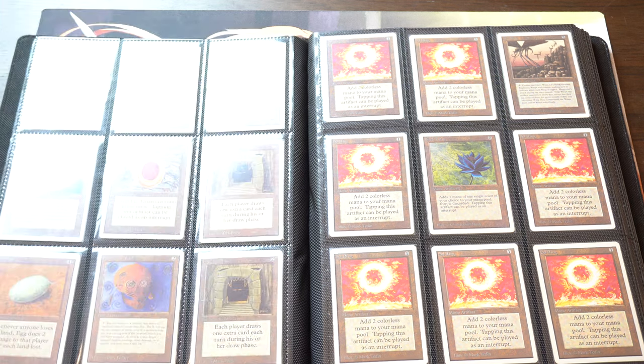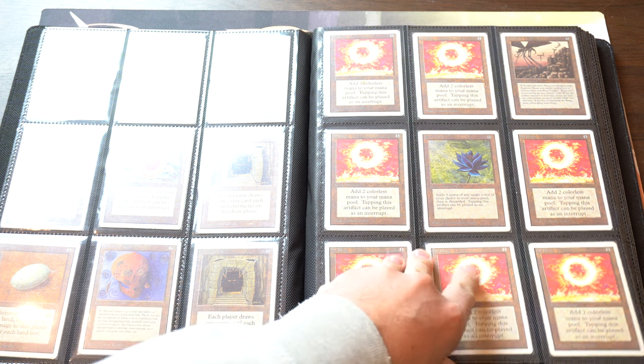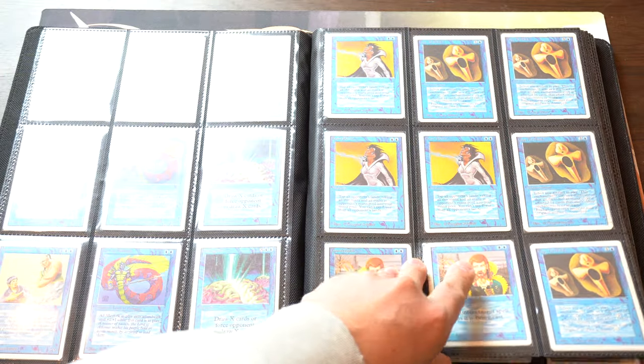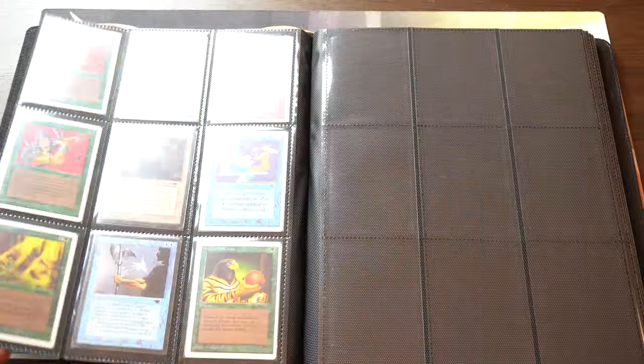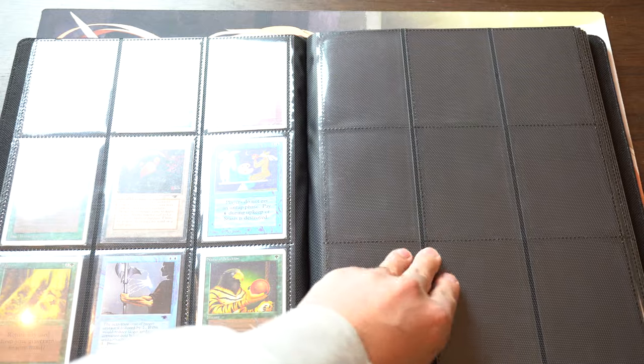I haven't seen this binder in a while — it's been in a safe. I will be bringing my Pokémon trade binder as well as my Magic trade binder, and I have a lot of things to trade. Ideally I'd be interested to see if I could trade the entire binder for something — obviously it would have to be like a Black Lotus, a very high-grade Black Lotus, given what I'm going to show you soon. Oh, there's the Factory and a Power Artifact — that's a cool card.